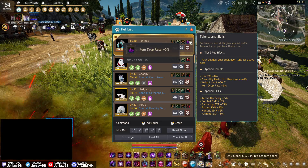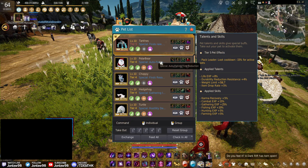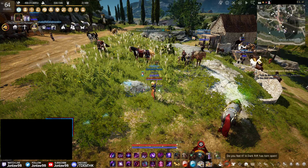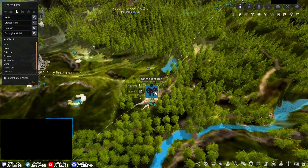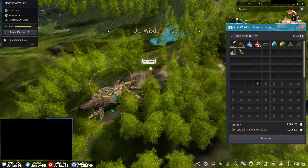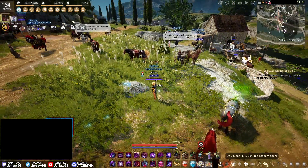For my tier 5 I got this one because it has item drop rate plus 5% — tier 4 was 4%, so literally just one percent higher. To get a tier 5 pet you go to Old Wisdom Tree where there's an owl NPC that tells you what materials to get.